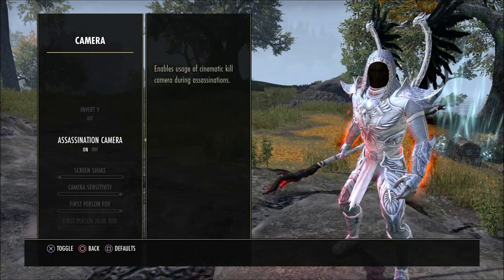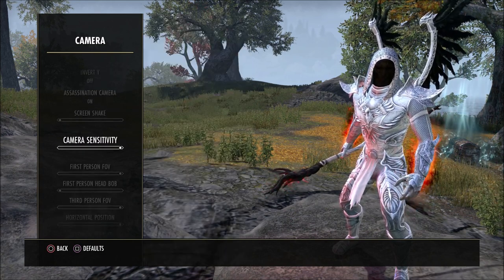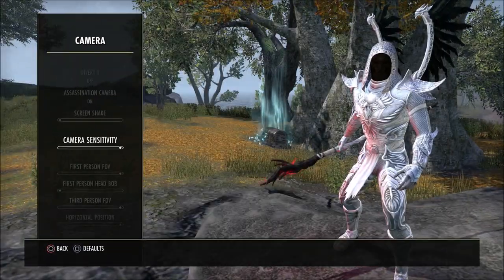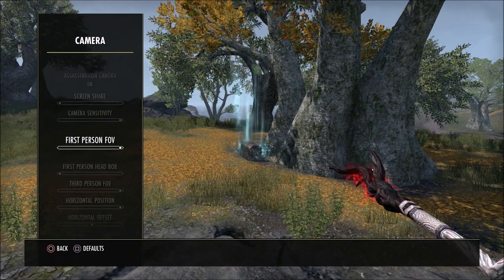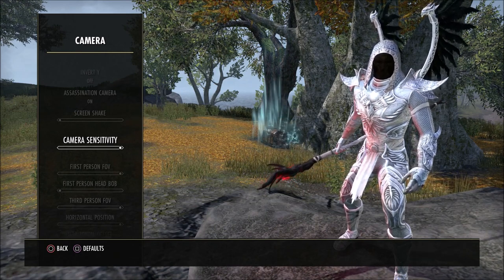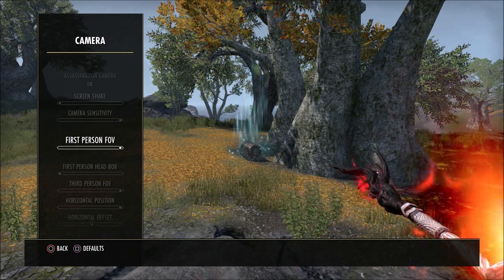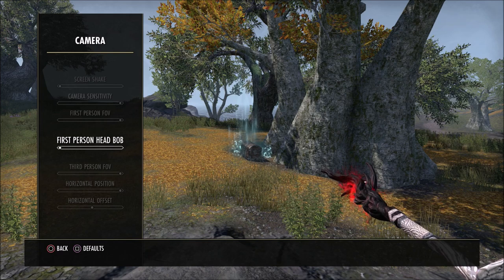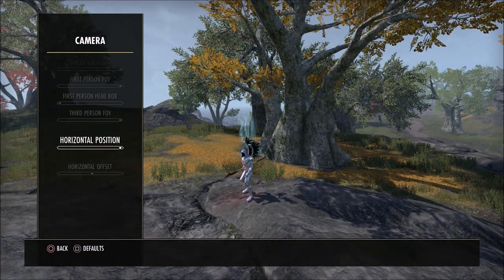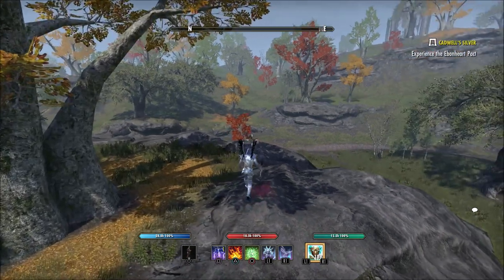When it comes to camera, I have the assassination camera on. Screen shake turned all the way down — I absolutely cannot stand the screen shake. Camera sensitivity turned all the way up so I can look left and right really, really quickly. That's really handy for PVP, but it's just handy for everything in my opinion. The camera sensitivity is very slow in this game, so turned all the way up is very easy to get used to. I don't really recommend playing in first person, but if you're going to, make sure you have that turned all the way up so your first person FOV is wider, and have the head bob turned off. Third person FOV all the way up, horizontal position all the way to the right. When you have this setup you're going to have a wide view like I do here.